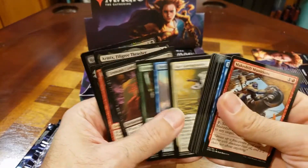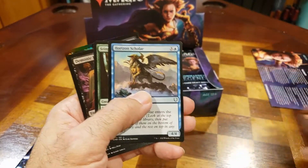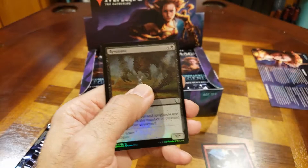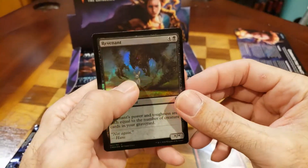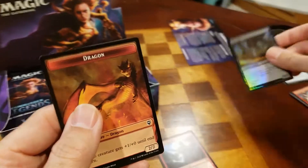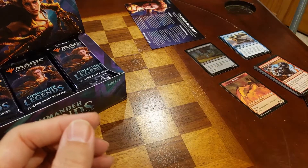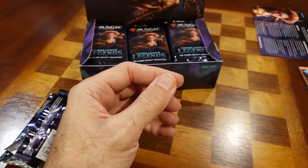Now let's keep going. When I like to open my packs, one thing I will do is keep the commons in one pile, the rares in another, the uncommons in another, and the foils in another. Our little tokens or any land things I like to try to keep down there as well. So we'll keep our foils with our rares to make it simple. Perfect, all right.